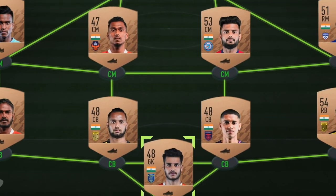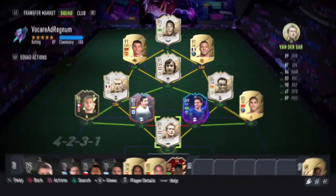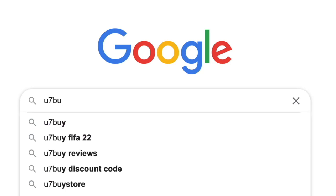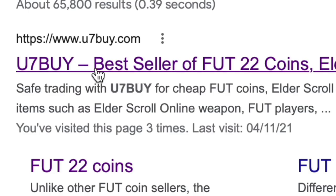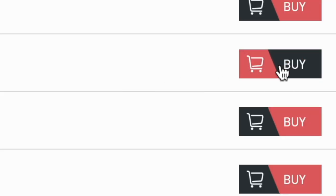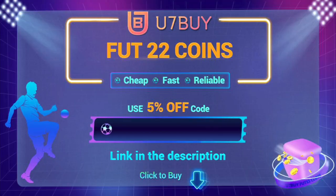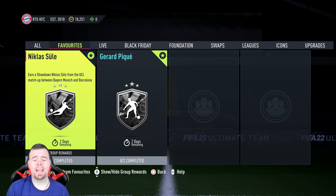Are you bored of having this team? Why don't you turn it into a beast team by hitting U7Buy in the description below? Get yourself some cheeky cheap reliable FIFA coins and don't forget, use the code 'king' to get yourself that cheeky five percent off.